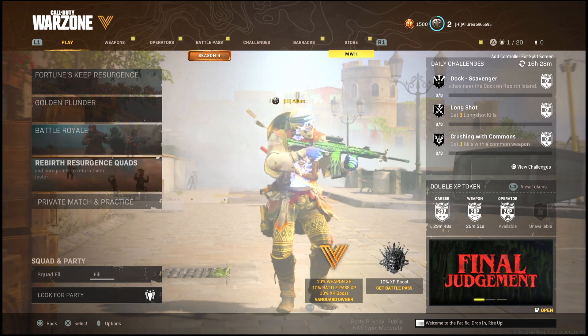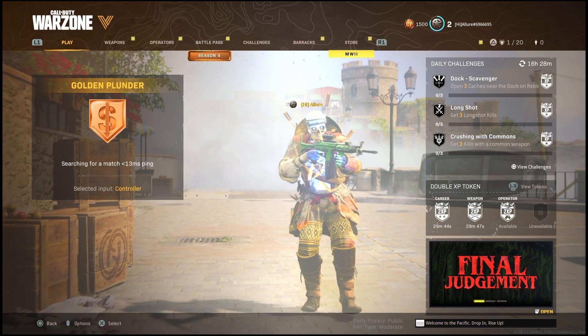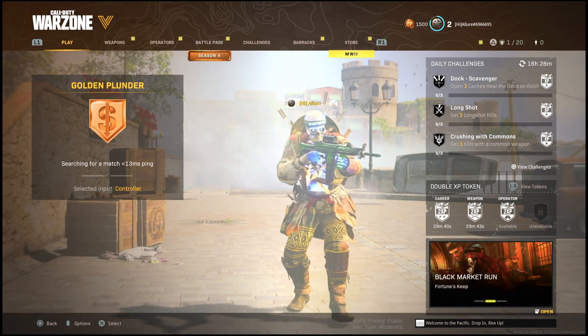Once you've activated your tokens, go into Golden Plunder. Make sure your squad fill is on — make sure it's not set to no fill — and go ahead and search for a game. I'll be right back once the game loads up to tell you what you're going to be doing.